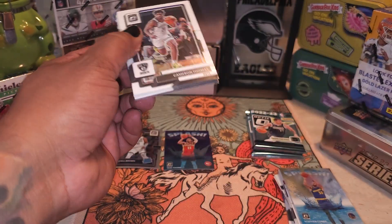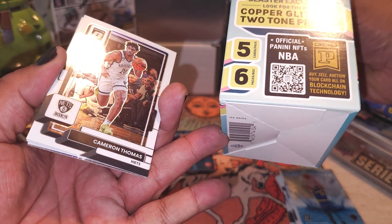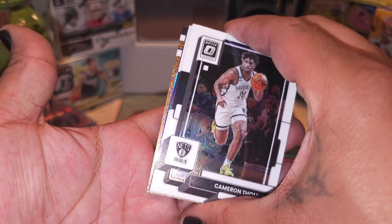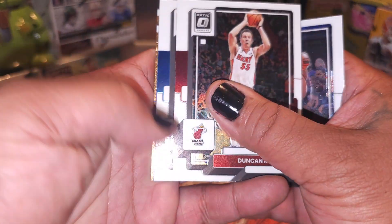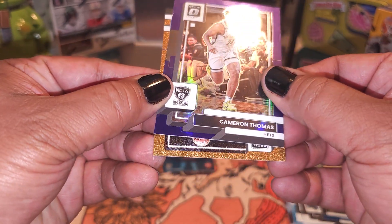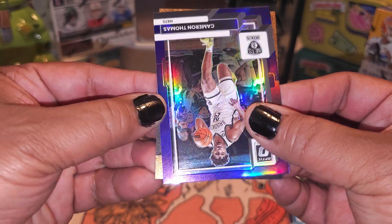Oh — did we get one of those blaster exclusive copper glitters? I think we got a copper glitter, guys — looks like a copper glitter, right? All right, let's see what else we got: Cam Thomas, Duncan Robinson, Markell Fultz. We got a purple Cam Thomas — yeah, we got one of those cards, guys. Wow.